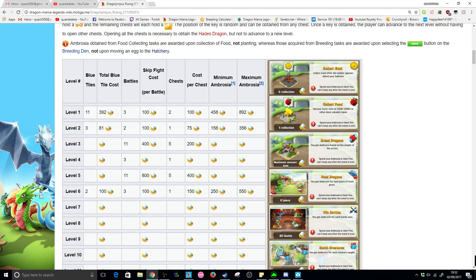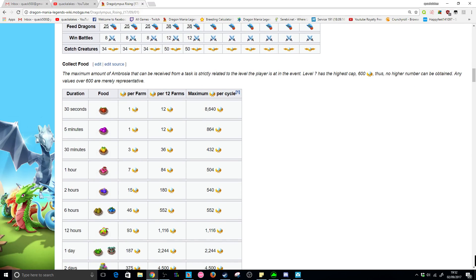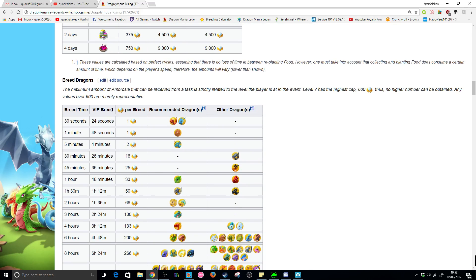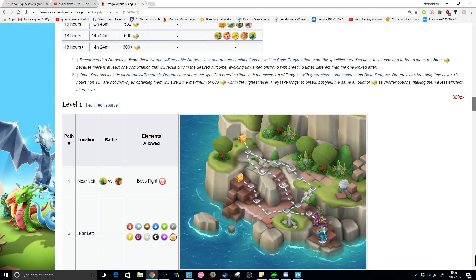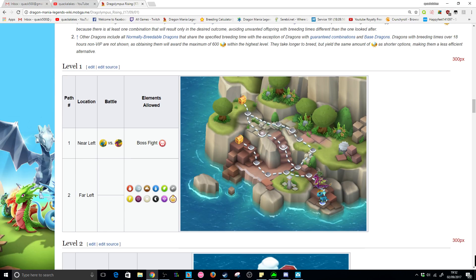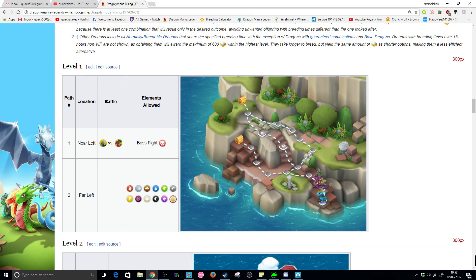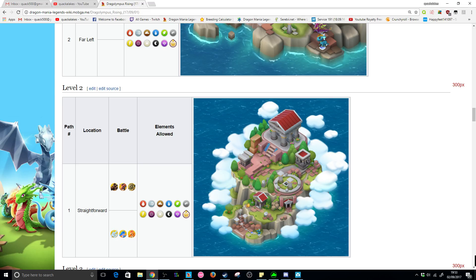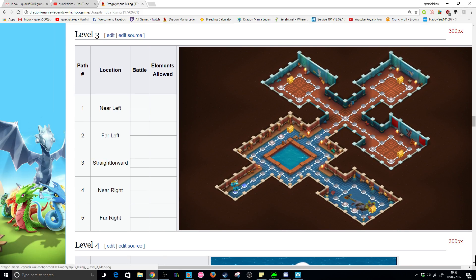The wiki page shows you the progress rewards and requirements for each level, how much each fight costs to skip, the minimum ambrosia cost, number of actions required to obtain maximum event currency, how much each food gives in event currency, and recommended dragons for each breeding pair. Most importantly it has all of the level maps with images and the elements allowed for each fight.